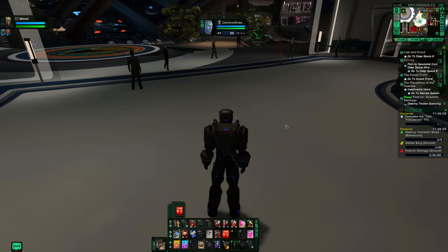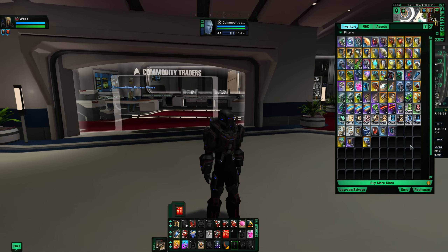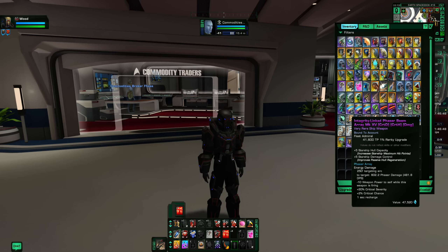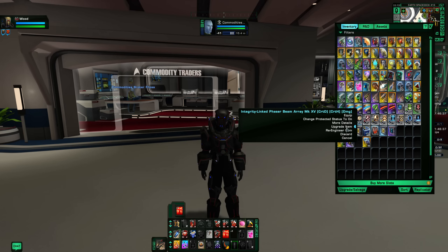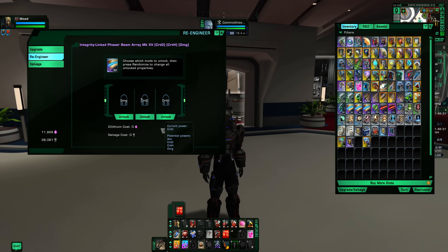Tip number nine is salvage. Let's quickly talk about what salvage is and what it's used for. Let's say I have a beam array with modifiers of crit D, crit H, and damage — and I want them all to be damage modifiers. We right-click and click 're-engineer item,' and here we can actually re-roll what these modifiers are. If I unlock one, hovering over it shows all the potentials. It's going to cost 800 dilithium and 400 salvage. This is more important when you have a build kind of flushed out, starting to get it upgraded, and it's the ship and gear you're going to use.